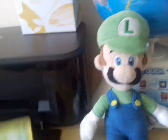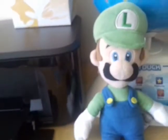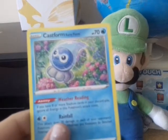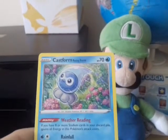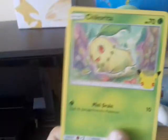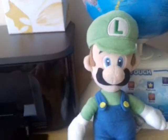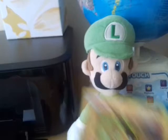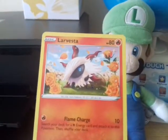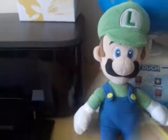Mudkip. Grookey — one of a powerful grass type. Castform Rainy Form. Chikorita. Tepig. Larvesta — a powerful fire type.